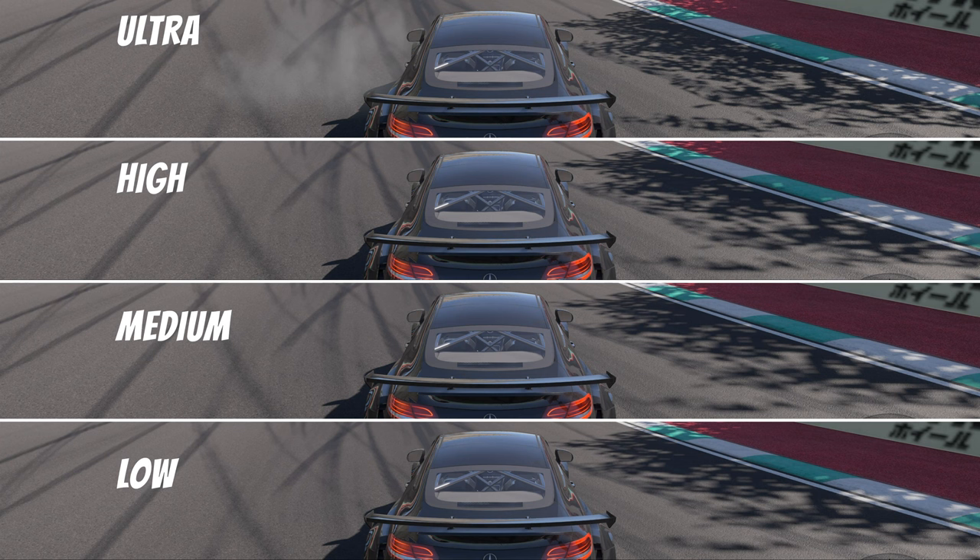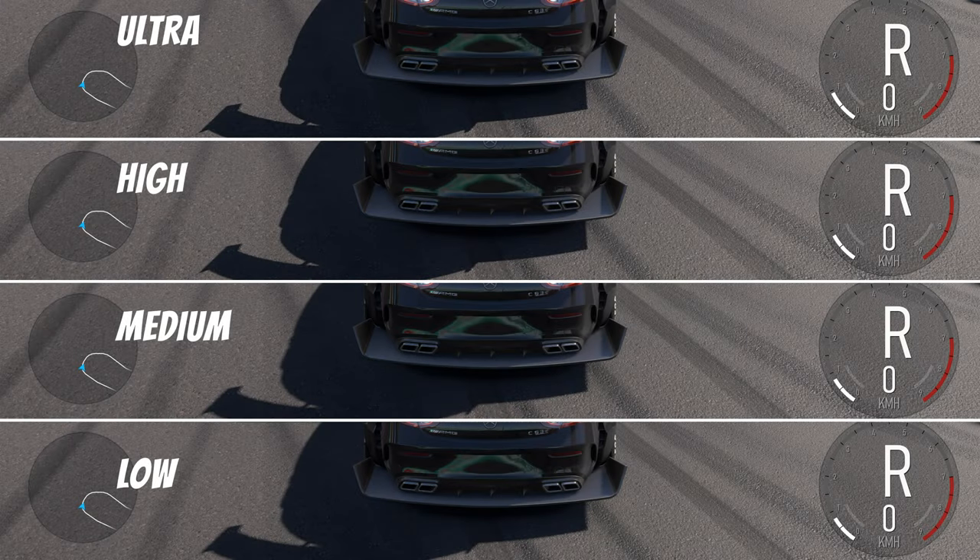Shadow quality has four options: low, medium, high, and ultra. This setting changes the clarity of the shadows cast from cars and objects and does not require a track restart to apply changes. With this setting on ultra, shadows will have more detail and the resolution of the textures appears higher. As you lower this setting the shadows become softer and less detail from the object is shown in the shadow. You can see it on the tree shadow to the right — ultra is the most detailed and it gets more of a blur as the quality goes down. Ultra shadows from objects like trees are nice, but the shadows from your car feel more realistic on a medium or lower setting as they have a softer appearance. I'll still use ultra due to the extra detail in the shadows from other objects.